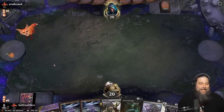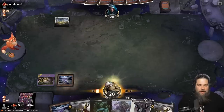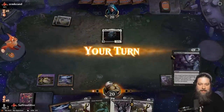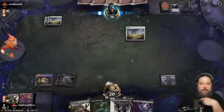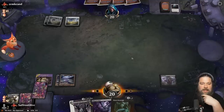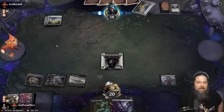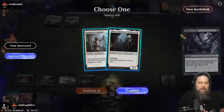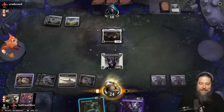Much Abrew About Nothing time - we are trying to steal our opponent's stuff with Turgrid and Waste Not in Explorer. We got a ridiculously big upgrade in Geier Reach Sanitarium. The problem with Waste Not decks - and to a lesser extent Shielded Red decks - is once your opponent's out of cards they stop doing anything. Geier Reach Sanitarium pretty much just solves that problem. We have Shielded Red, which is also sneakily good with Geier Reach Sanitarium.